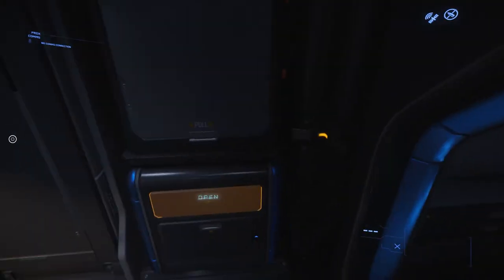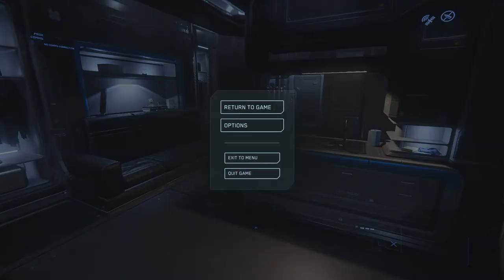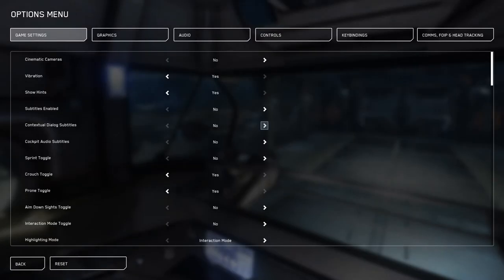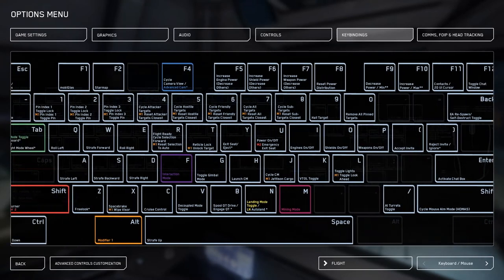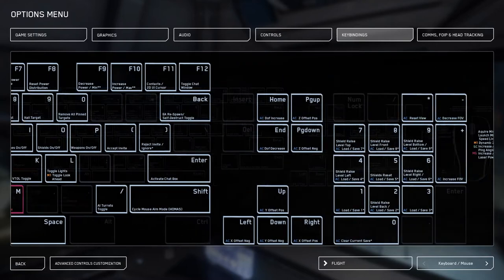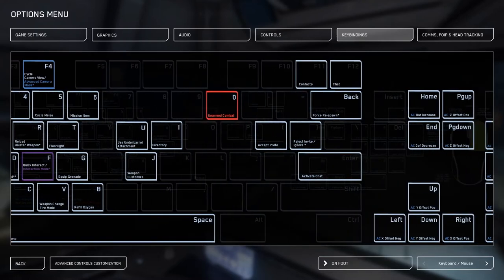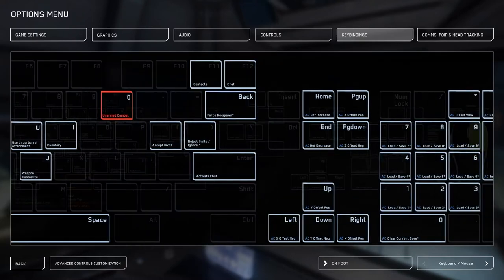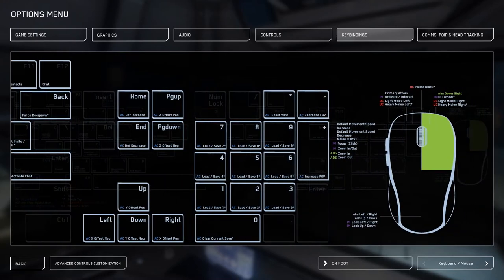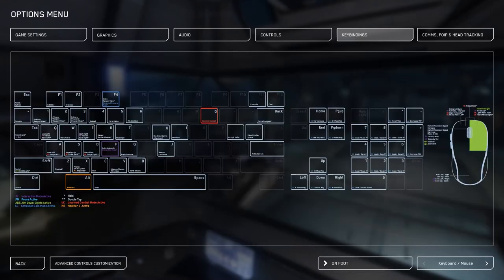Before we leave the apartment we should familiarize ourselves with the controls, and if you want, change any around to better suit your play style. Press Escape to open the main menu and select Options, then go to Key Bindings. This shows you a list of all the set controls on a regular keyboard, and you can switch view between flight or on-foot controls. You can also switch to gamepad or a flight stick layout in the bottom right corner.